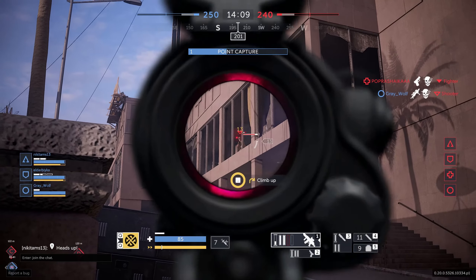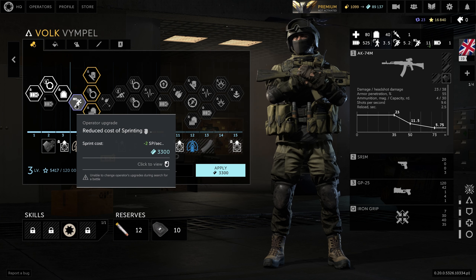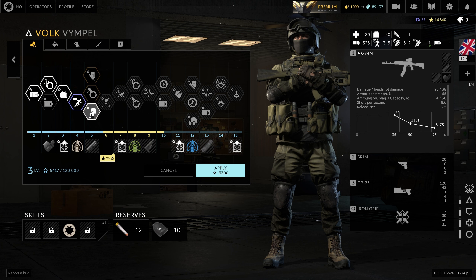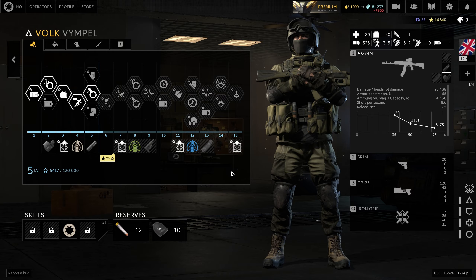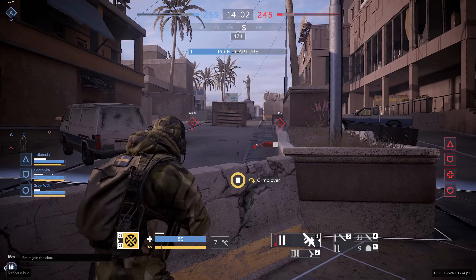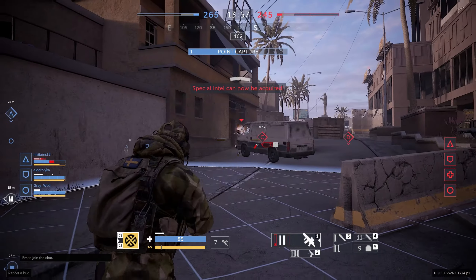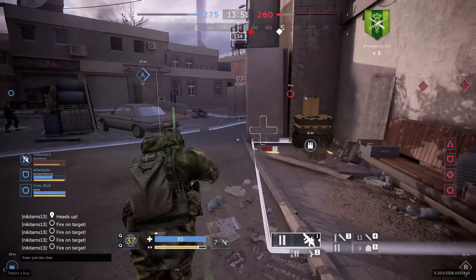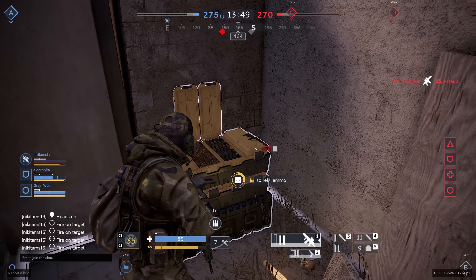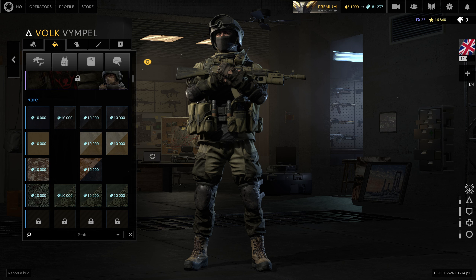Credits are mainly used for upgrading your operators. When you rank them up, you unlock passive skills like +5 health, +5% to certain stats, carry one more mag, or weapon upgrades like a sight or grip. None of these upgrades are over the top or game-breaking — it's just a little advantage, but you'll get it yourself just by playing. You can also purchase camo for your operator with credits.